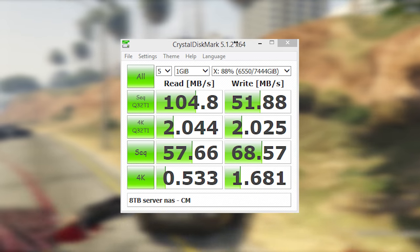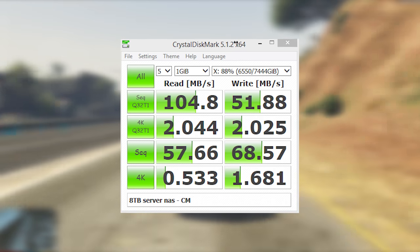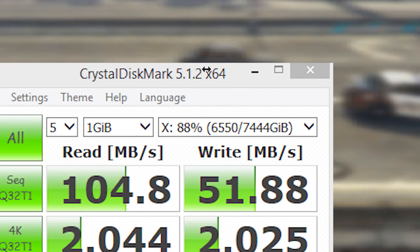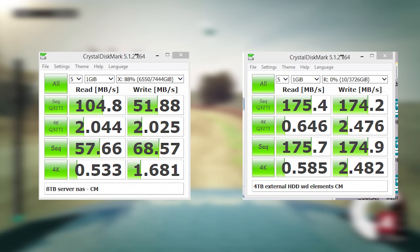Taking a look at CrystalDiskMark, we did get decent speeds for a network attached drive. The max theoretical speed of Gigabit is 125 megabytes per second, so the drives could theoretically run faster, but we're limited by our Gigabit interface. Also note, up in the corner it says 88% full — but these drives are completely empty. I believe this fill rate is actually being reported from the server itself, which is pretty full, rather than the networked drives. Either way, whilst we didn't get the full 125MB/s, these numbers line up with what others are getting and what you should expect from a network-type setup.